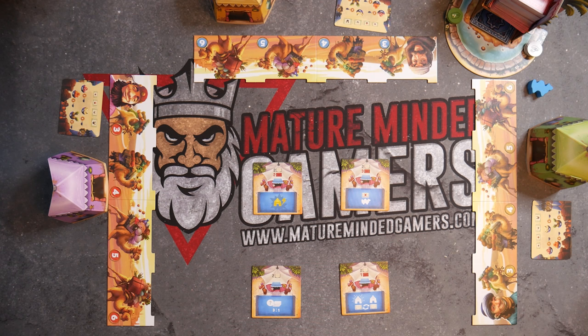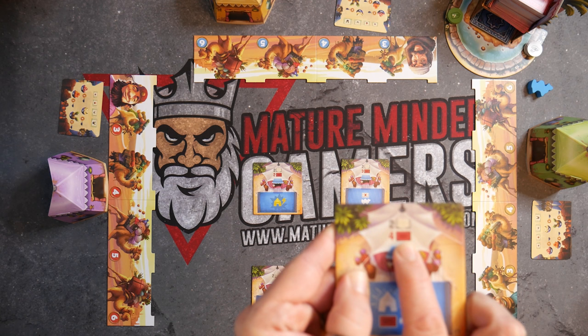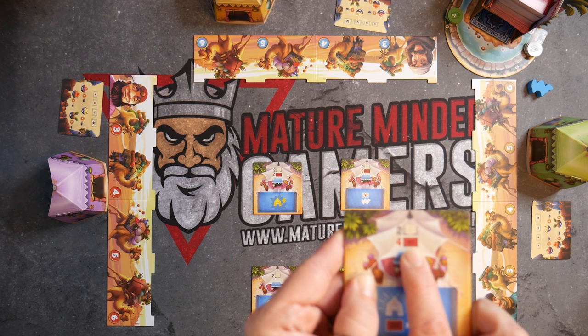Step six: draw the corresponding number of good cards and place them in the column under each market tile. The top card icon represents the face-up good cards, and the back card icon represents the face-down good cards. Face-down cards are placed below the face-up cards and may be stacked.